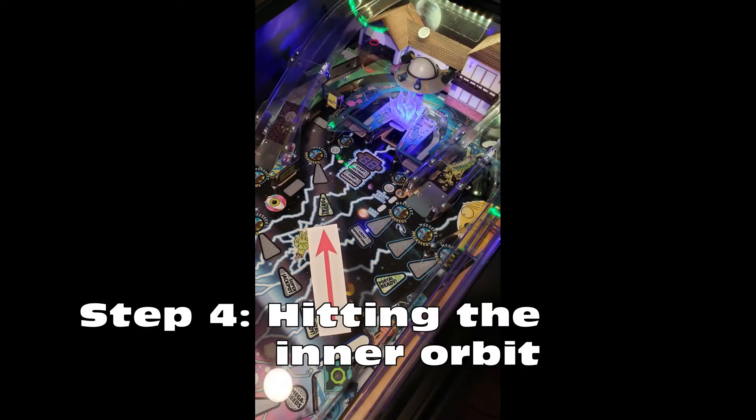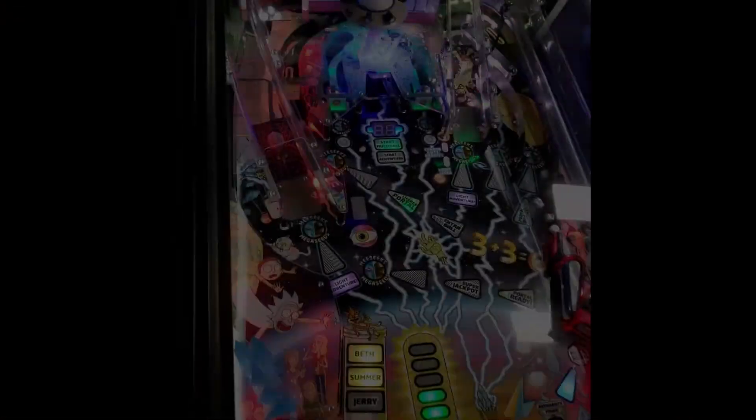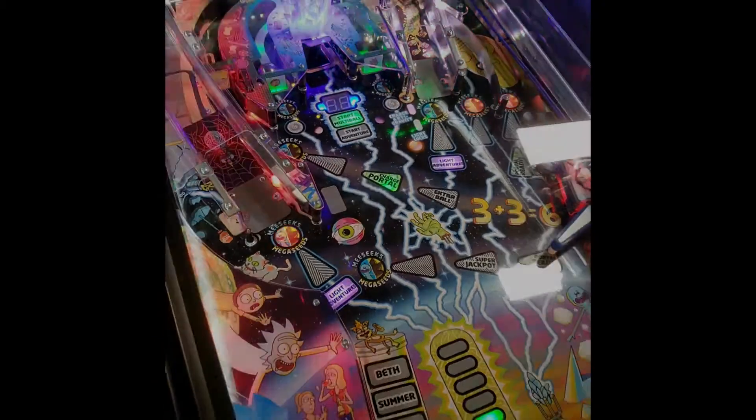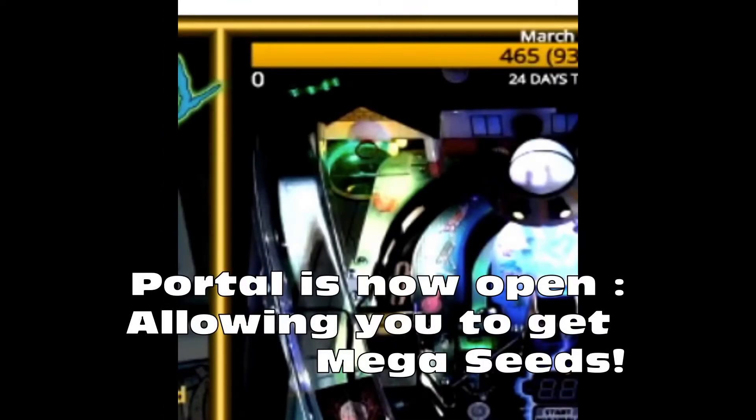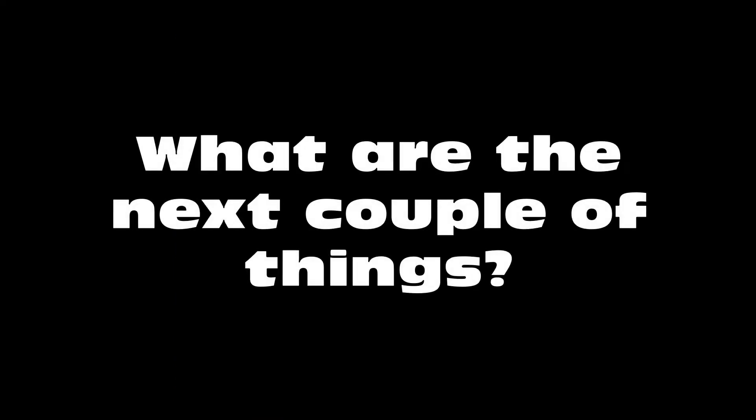Step four is hitting the inner orbit. This will charge the portal gun and light the flashing green light in the garage. You will need to hit this shot from the upper right flipper, which then hits the path with the spinner in it. This will let you go to another dimension where the mega seeds are found. Mega seeds are key bonus multipliers that are added up when you drain your ball. You can decide if you want to go for that shot now or wait, since there are advantages to waiting.